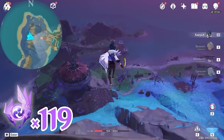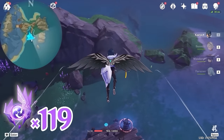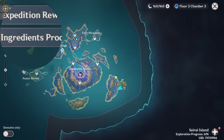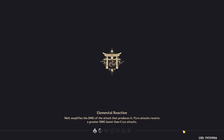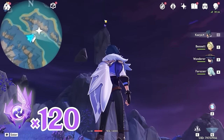Then let's glide towards southeast, bottom right on the minimap. This one is floating on the wooden deck. After that, let's teleport to this waypoint, and turn towards northeast, upper right on the minimap. Look up — there's the Electroculus.